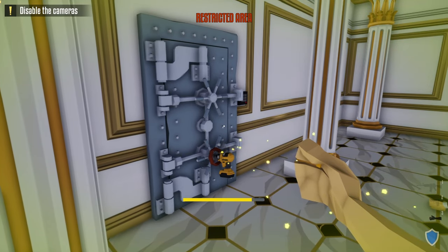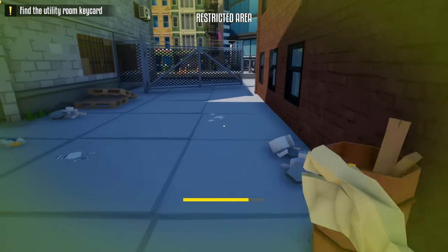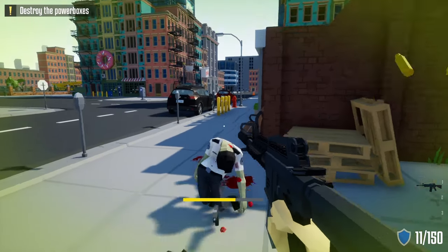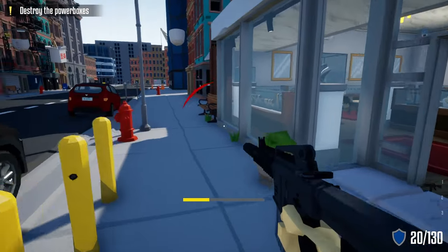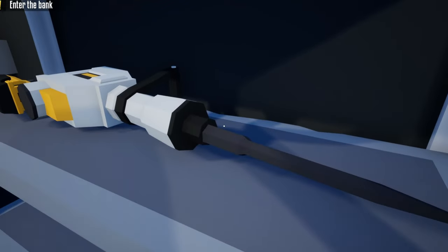If you place the sticky drill on the top lock of a vault door, after it's done drilling it'll fall down to the second lock for you, so while the vault door is being drilled you can move on to the next phase of your heist. Also, if you're going loud and you have the drill safety skill, since you placed it on a lock, you'll get the bonus — meaning you take no damage for a certain amount of seconds — so you can fight off the cops without having your back turned. For all these reasons, I give the sticky drill an A-plus rating.